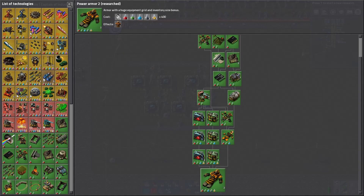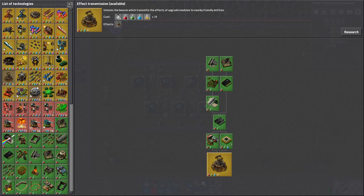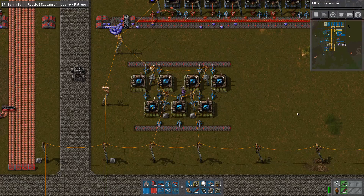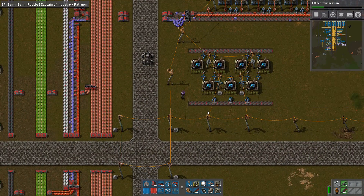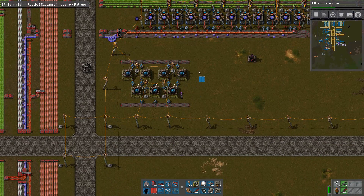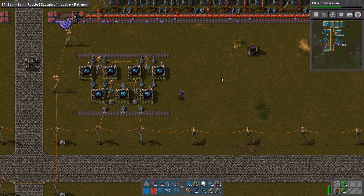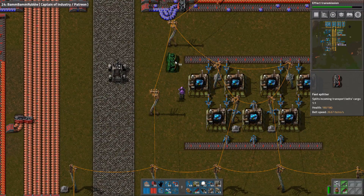Okay, that was power armor — easy. What else do we want? Do we need anything? Well, obviously we need everything here. Beacons we need — let's get beacons first, I guess. Speed is not an issue here. The part I'm looking for is actually one, and then I can build another one over here. However way I decide to split these.